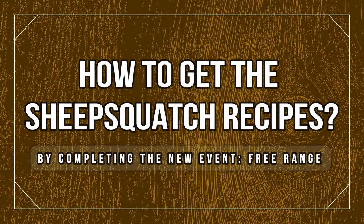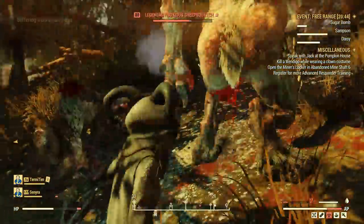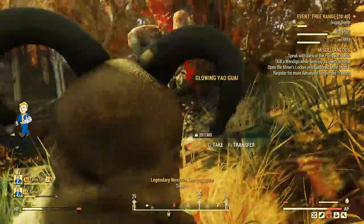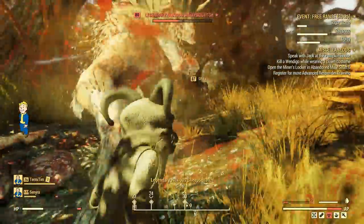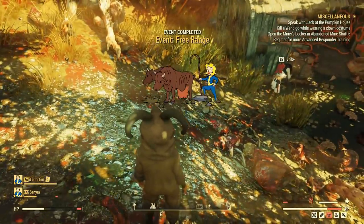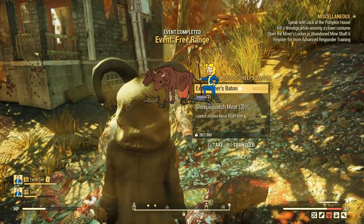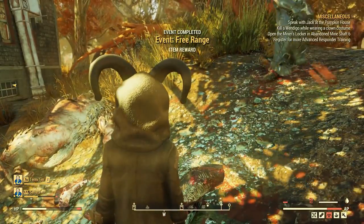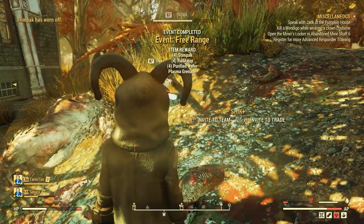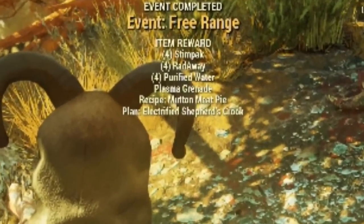It's very simple. To get this recipe there is a one in one: all you have to do is complete the Free Range event. At the very end in the rewards you will get the sheep squash meat pie. I've got it around 10 times by now, so I'm pretty sure it's the only recipe you can get from this event. The other one you can get by simply getting the sheep squash meat and some wood, and the recipe will show up in your cooking station.